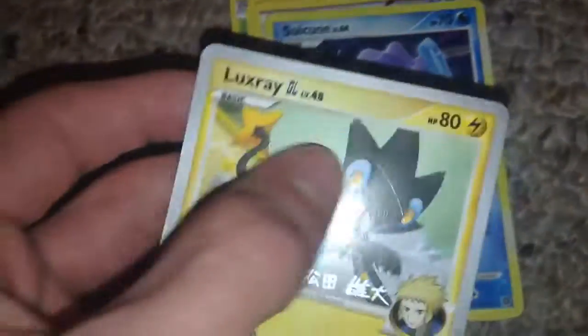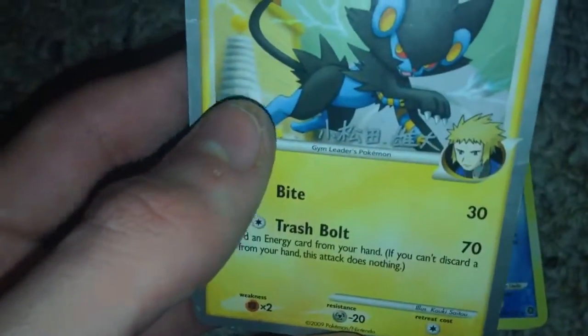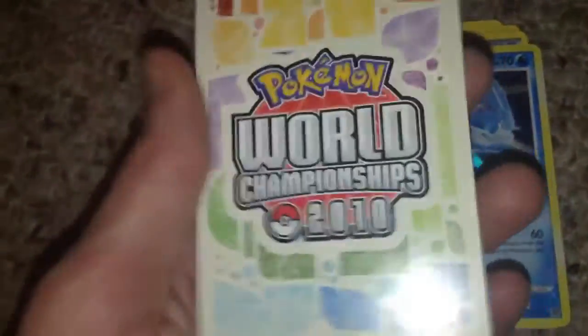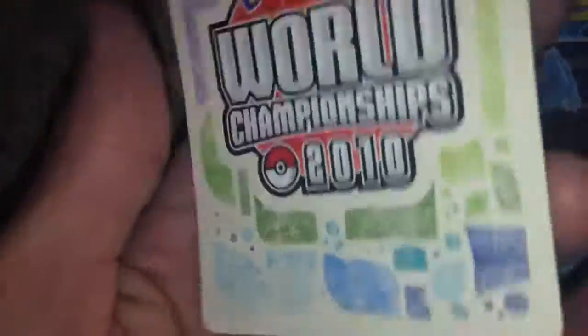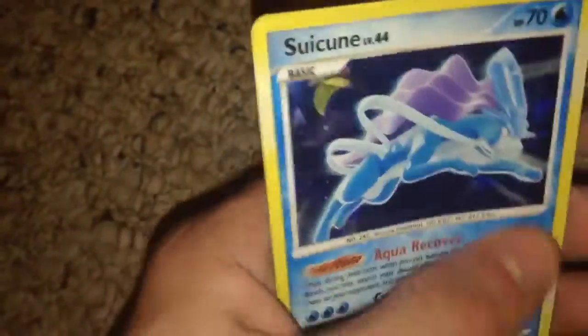Look at the sides on this — the sides look nice. It's owned by... I don't remember his name, but he's a gym leader in Sinnoh. I got another one of these cards in one of the other unboxing videos — the World Championships 2010. Also, the Japanese cards have different backs too. We got a Suicune — this looks like it's worth $1,000. Just kidding, probably like $50,000. No, not even.